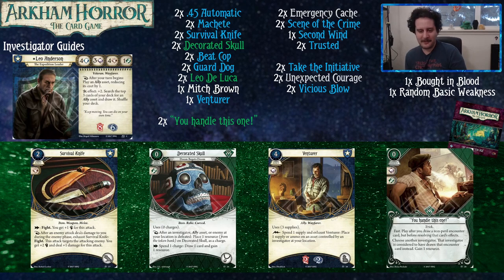You Handle This One is from the Forgotten Age. With Leo, it's not as strong as it is with rogues who have one intellect, but you can still give cards you don't want to other players and gain one resource, which is really good for playing the allies you want due to your ability. Agility tests are very relevant in the Forgotten Age, so if you're playing just this cycle, it's going to get you away from a lot of snakebites.